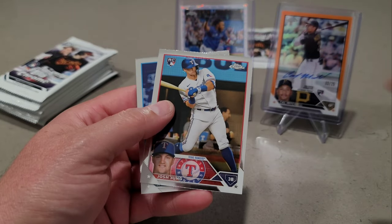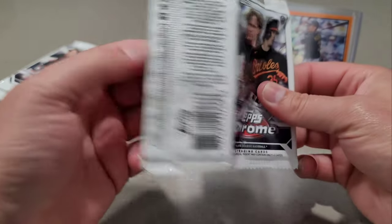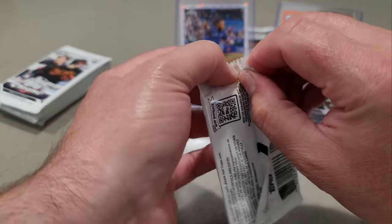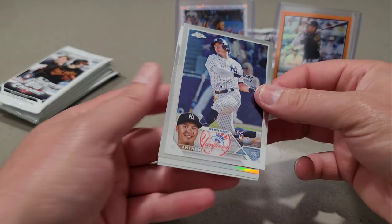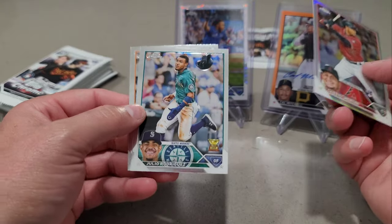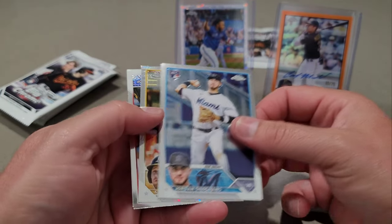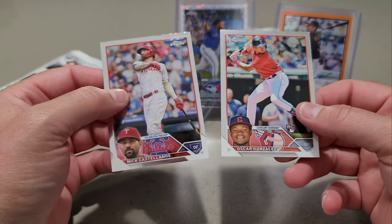Christopher Morel, and the 88 Josh Young, and Garcia. Corbin Carroll, Corbin Carroll. Royce Lewis. Yvonne Herrera and Bobby Witt Jr. There is Anthony Volpe — nice. Gabriel Moreno. There's a J-Rod and Miggy. Grosh Hands, Cal Stevenson Prism. We have Castellanos and Gonzales.